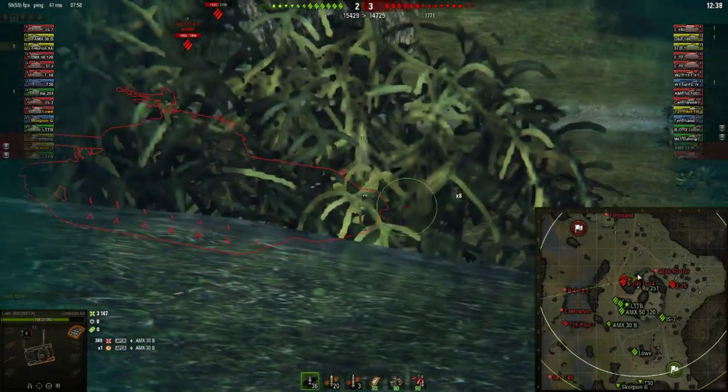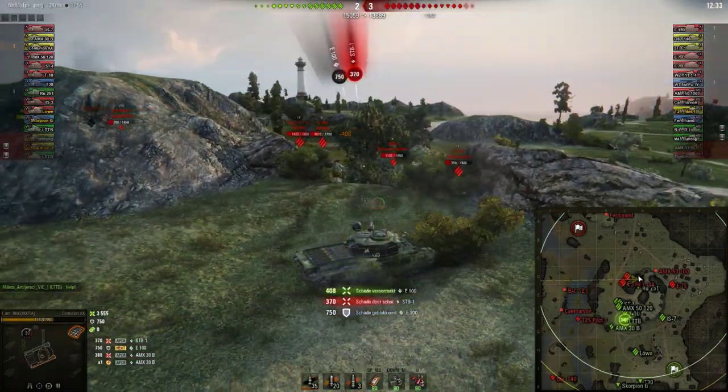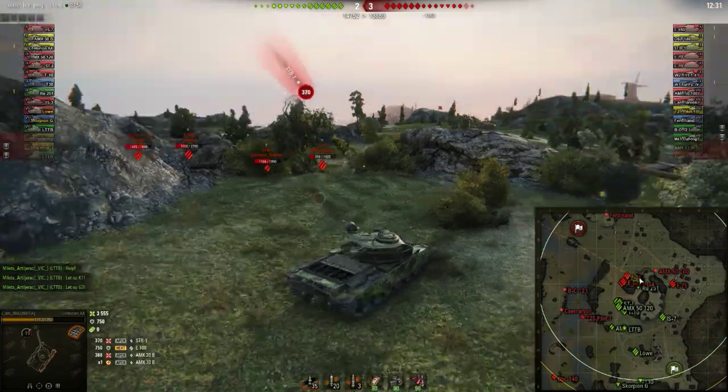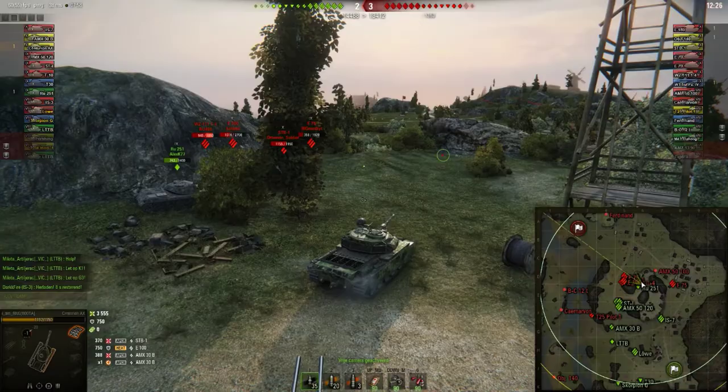Oh wait — now he bounces a shot from that E100. That pool is still alive. Oh shit, the STB-1 now knows where IMRNG is and shoots him for about 370 HP of damage.